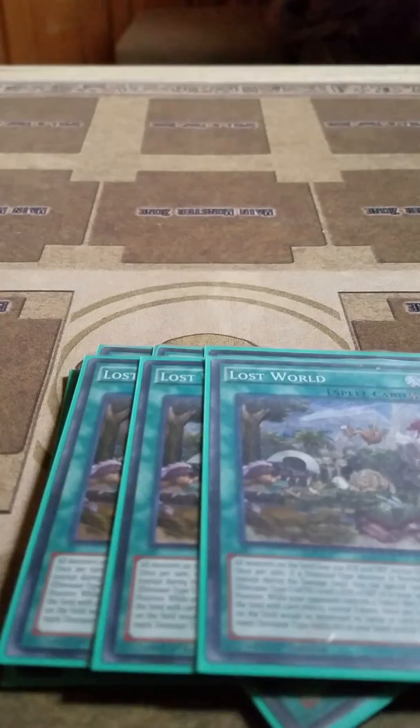I play 3 Lost World. Lost World increases the attack of all non-Dinosaurs by 500. Then if a Dinosaur is summoned, once per turn you can summon a token to your opponent's side of the field. While they control the token, they cannot target other monsters on the field for card effects except the token. And if a normal monster would be destroyed, you can destroy a Dinosaur from your deck instead.